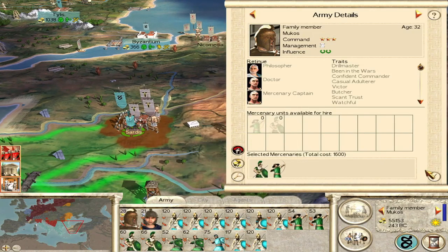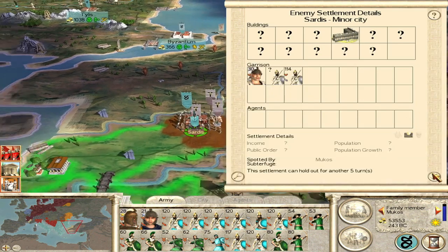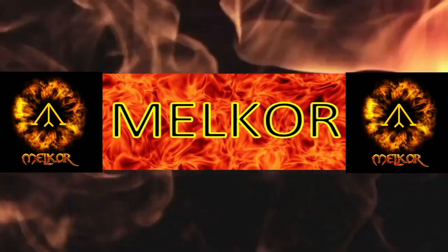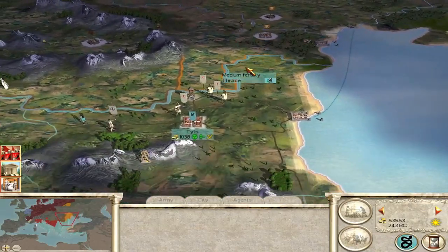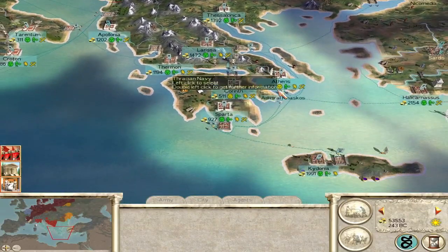Some nice mercenaries here for us, and shall we take this settlement? Yeah, let's go take this one. Welcome to Part 9 of this Thrace Let's Play. It's starting to look a bit more like Thrace again now. Of course, we had to abandon our old empire, start again in Athens.